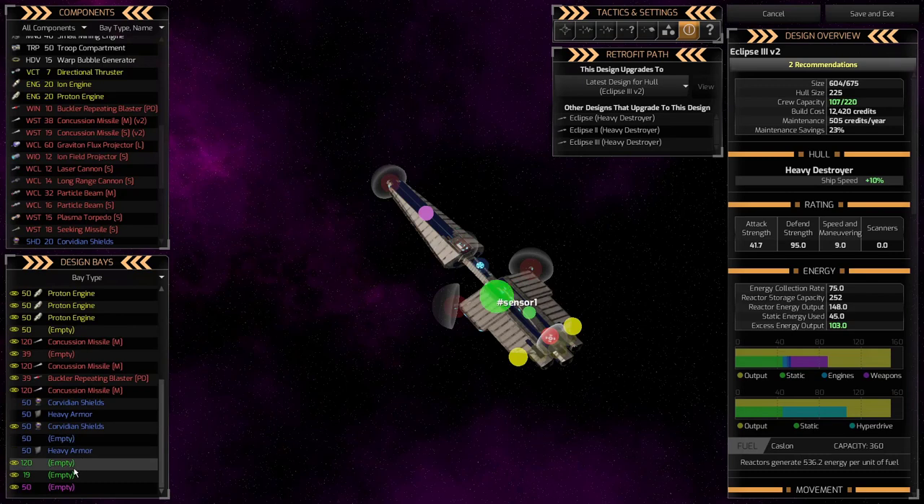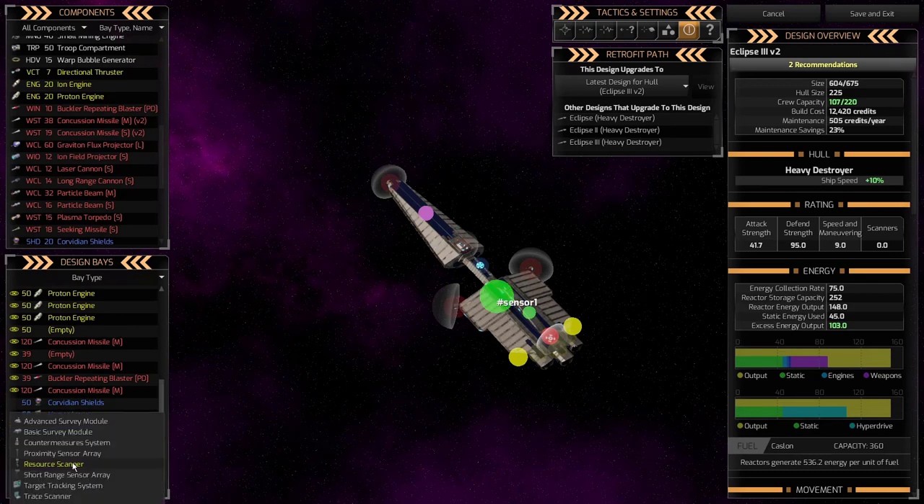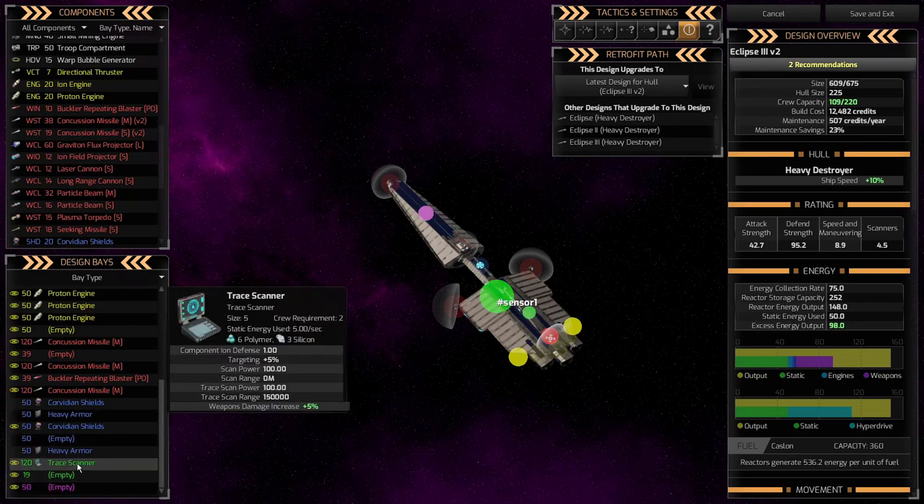Instead of the short-range sensor, I like using the Trace Scanner — it's cheaper and gives you a 5% damage increase. I'm trying to make this a heavy-hitting ship. The tradeoff is it scans less and can't jump-trace enemy ships when they flee. But if you're defending a system with a spaceport or other ships that can do this, that's fine. For my heavy hitters, I use Trace Scanners for that 5% damage increase.